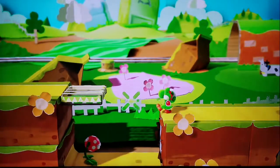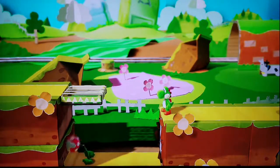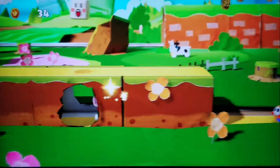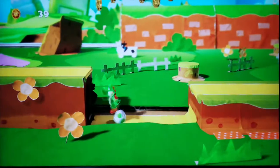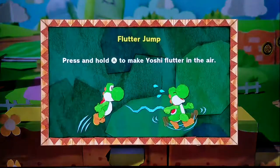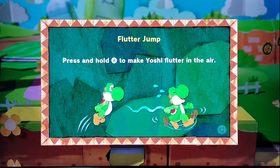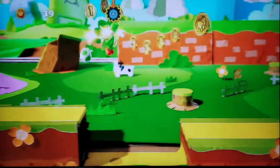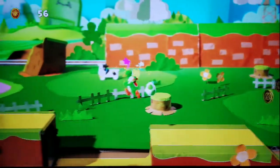I can't see a piranha plant and not destroy it, so... peace, piranha plant! Love the music. Press A to make Yoshi flutter in the air. I love how everything looks — it's called Crafted World, so it only makes sense. I love how everything looks like it's crafted. So cool, so cute.